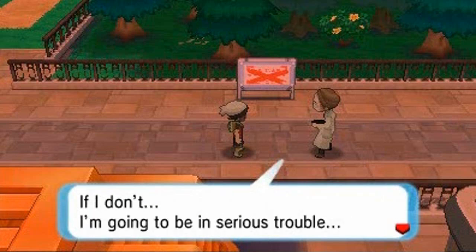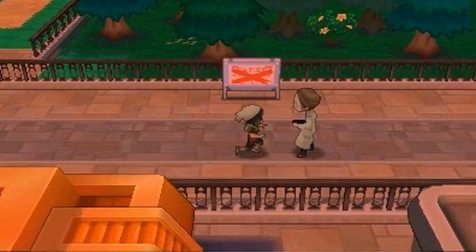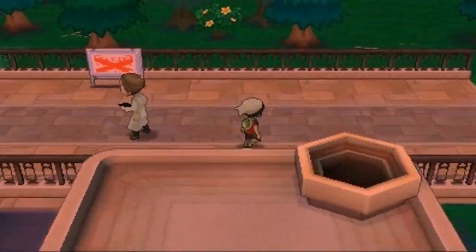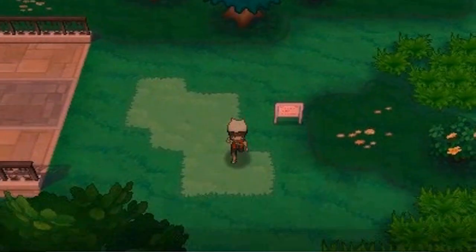I guess we're gonna be the heroes again and we have no issue whatsoever. This guy's in our way. Alright, so here we are in Route 116, and as you can see it is a nice grassy area with all this stuff in front of us.